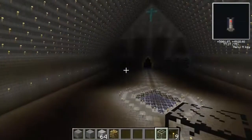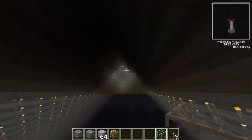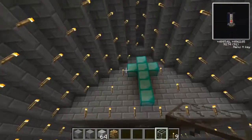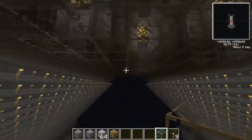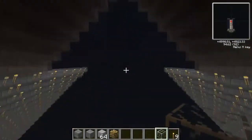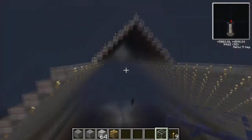Over here we just have not much really — like the ceiling parts, which is similar to what we have on the other side of this little flat part. Except here there's a cross. We have this little area where I still have to torch that up. Other than that, that's really all we have. It's a lot bigger also.